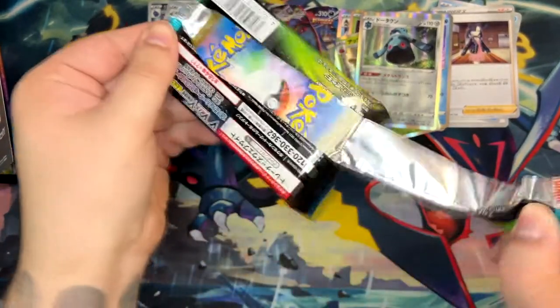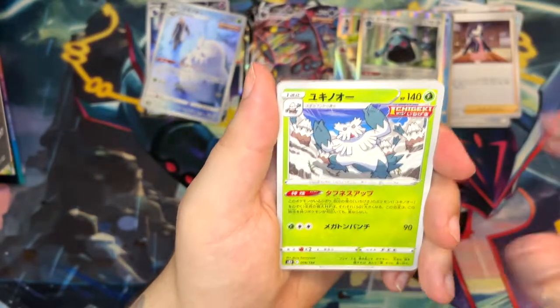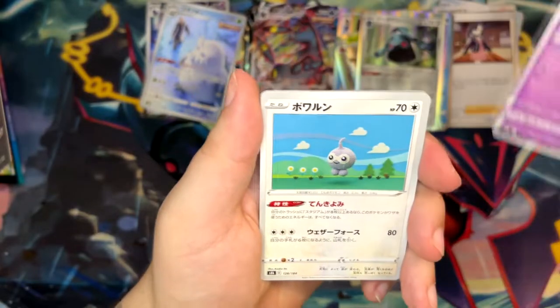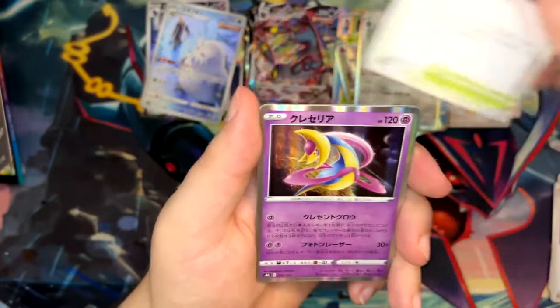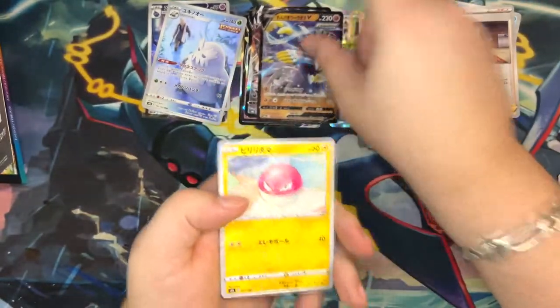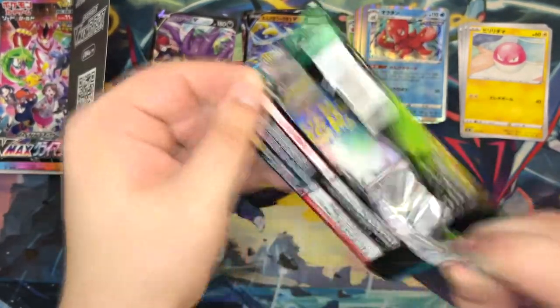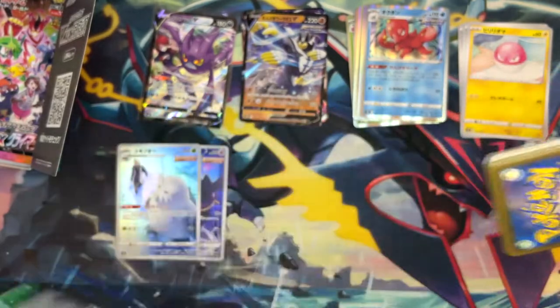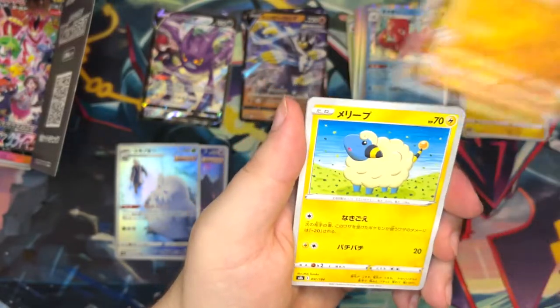Leading up to V Star Universe, which I think releases December 2nd in Japan — I'm really pumped about that set. It will probably be pretty expensive starting out, but I think they're gonna print it the same way they did with V Max Climax, basically into oblivion. We pull a nice Galarian Articuno and an Urshifu — I think that's Rapid Strike Urshifu. Almost done — it goes very fast, but the experience itself is really, really nice.